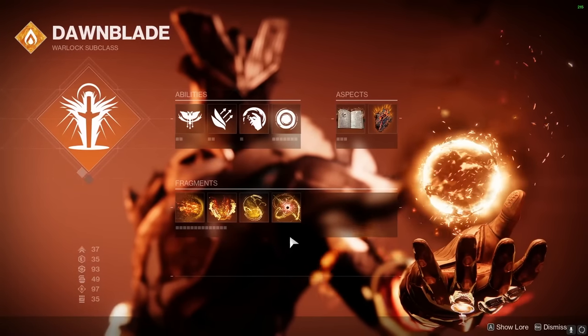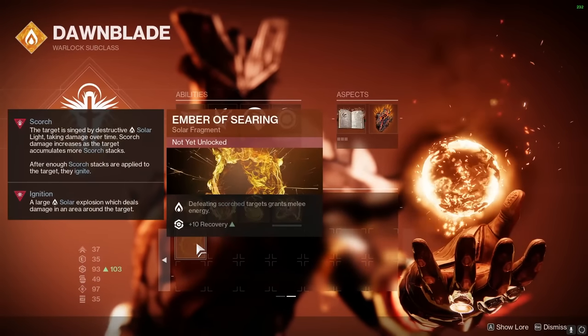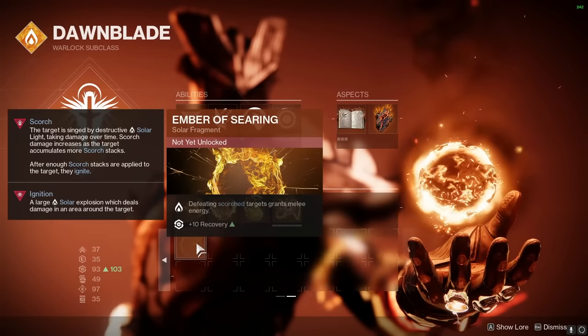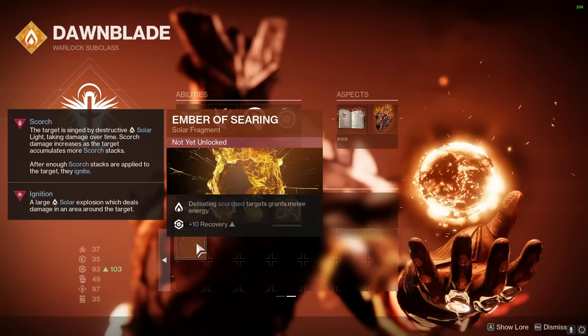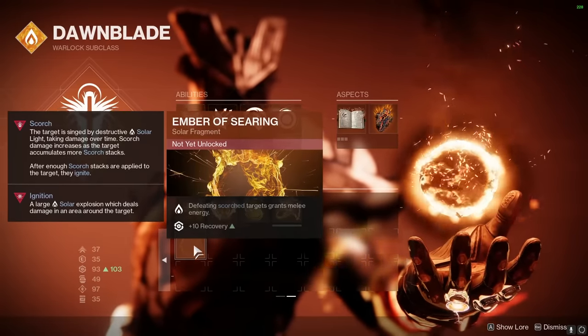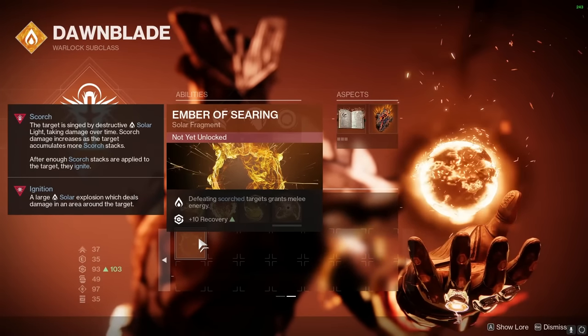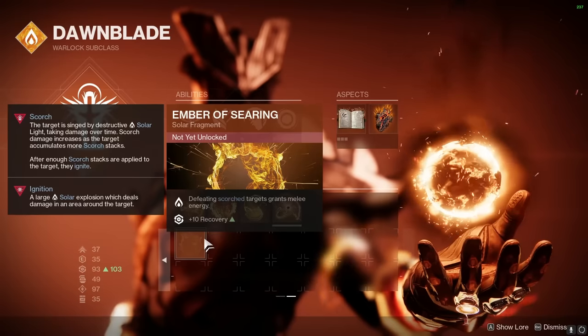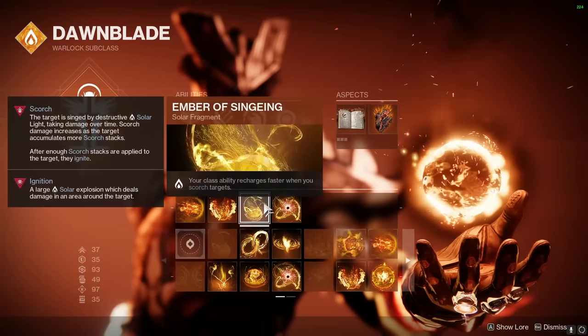Something I do want to mention that could be better in this build is when we're able to use the Fragment Ember of Searing. Once this comes out, defeating Scorched targets will grant us melee energy. In my opinion, this is going to be the pinnacle of this build once we're able to use it. Later on, once the dungeon is out and the Fragments are released, I'll be trading out Ember of Singeing for this.